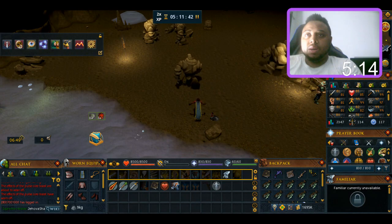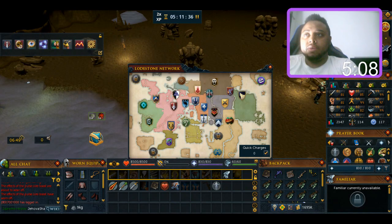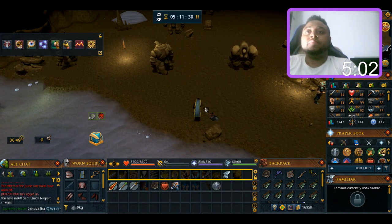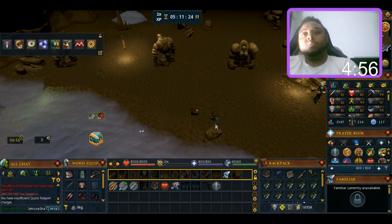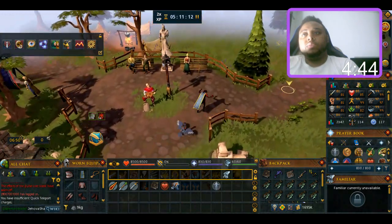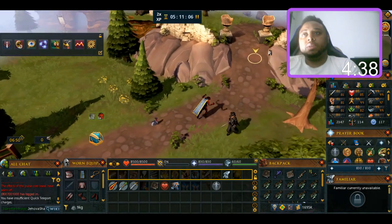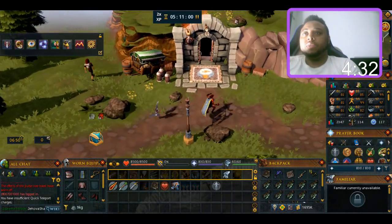We are in the Falador mines in the Living Caverns. I'm going to show you how to get there. You teleport to Falador, then run north-east until you see the Invention Guild, which is right here.